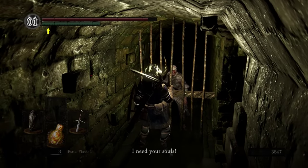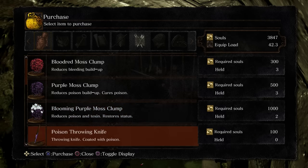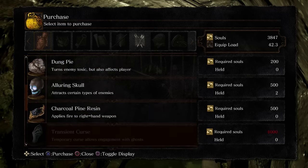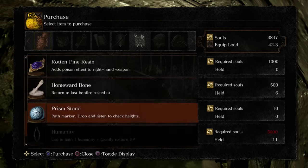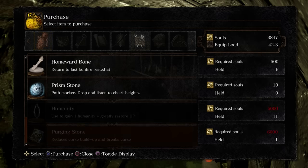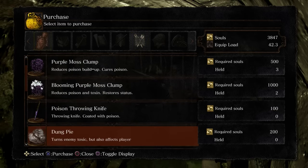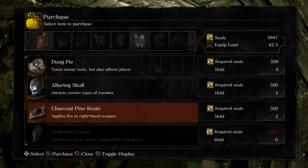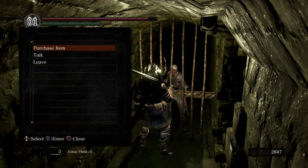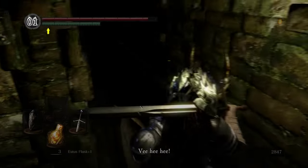The sewer merchant is pretty useful. They sell the blooming purple toxic moss, which you'll need to get rid of toxic. They also sell poison throwing knives, dung pies, and some other things. The homeward bones are excellent. Purging stones as well. They have arrows, including fire and poison arrows, which are quite useful. But most importantly, the main reason we're coming over here is to pick up two charcoal fire papers. They're just good to have — some enemies are weak to lightning, some to magic, some to fire.